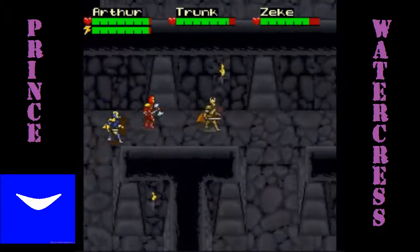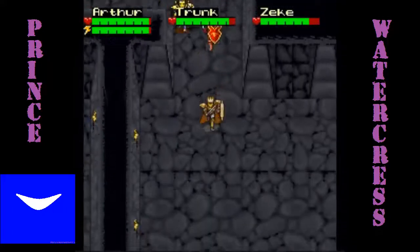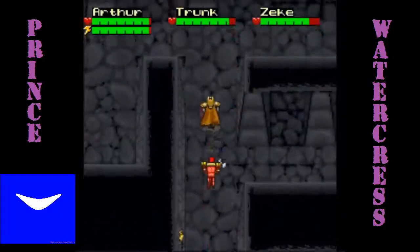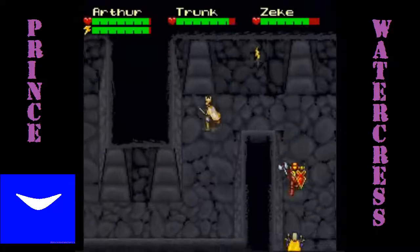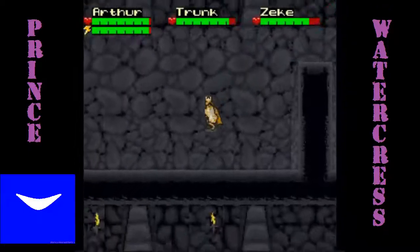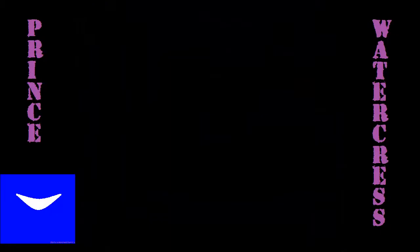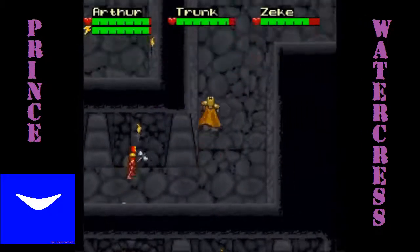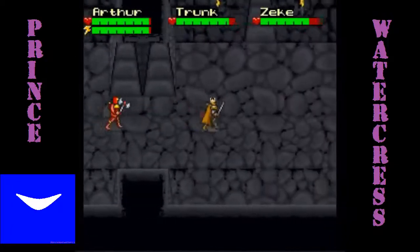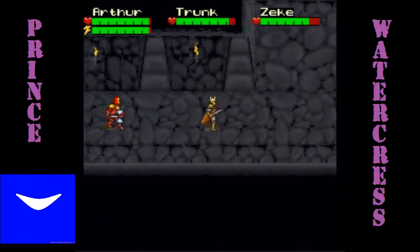And here we are in the underground path. We're taking the same route that we did last time. If you don't remember where to go, you can check out the last video. You can also watch this for a refresher on how to get to the fork between the two destinations — Castle Blackroot and the Dark Citadel. Remember, it's west for Castle Blackroot and north for the Dark Citadel, and we're going north this time around.